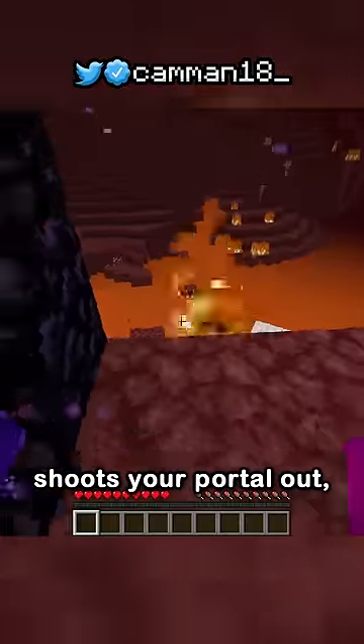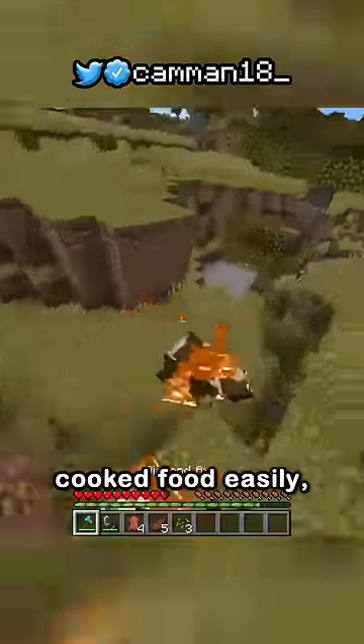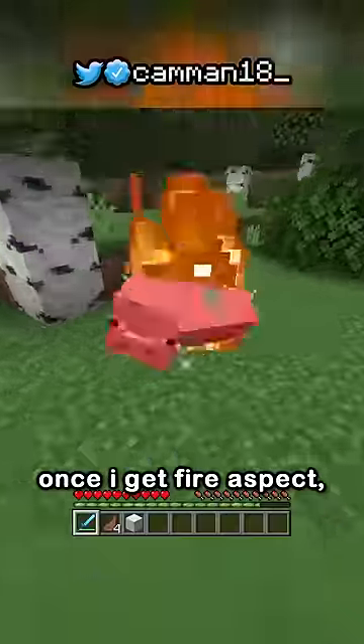Especially in the nether where you can't use water. Next is flint and steel — it helps if a ghast shoots your portal out, but mainly for getting cooked food easily, though I usually ditch it once I get fire aspect.